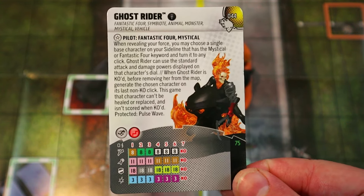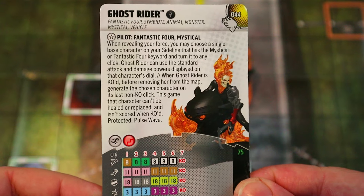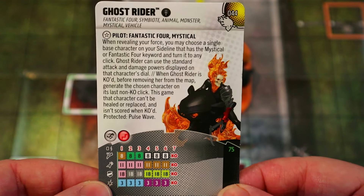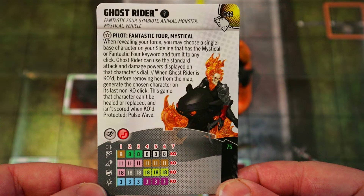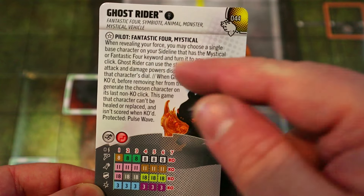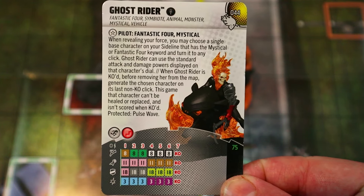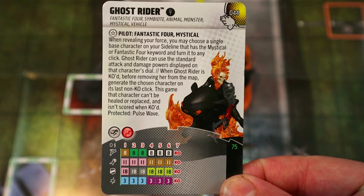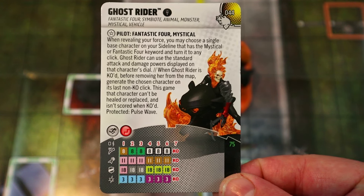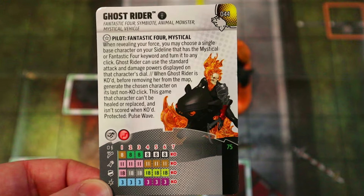She has the Pilot trait for Fantastic Four or Mystical characters: when revealing your force, choose a single-base character on your sideline with a Mystical or Fantastic Four keyword and turn it to any click. Ghost Rider can use the standard attack and damage powers displayed on that character's dial. When Ghost Rider is KO'd, before removing her from the map, generate the chosen character on its last non-KO click — it can't be healed or replaced and isn't scored when KO'd.